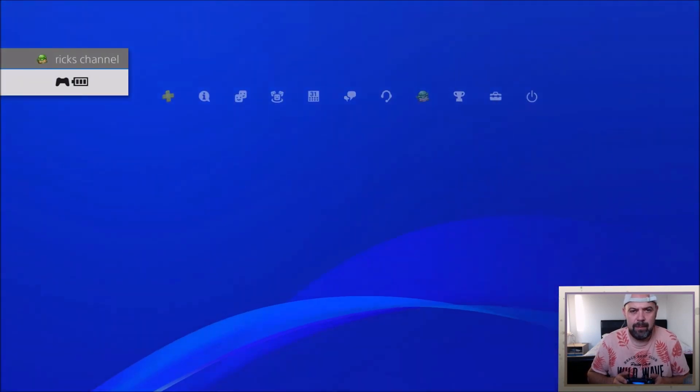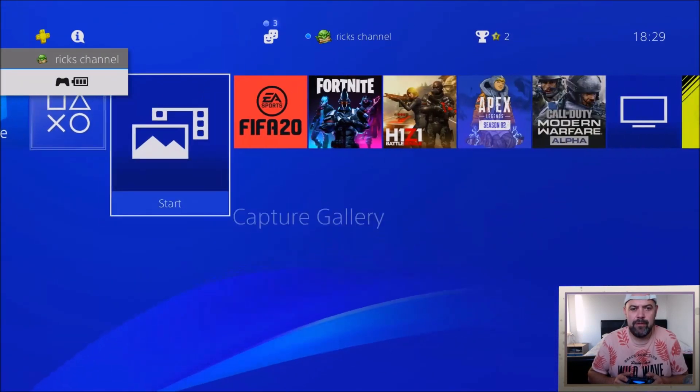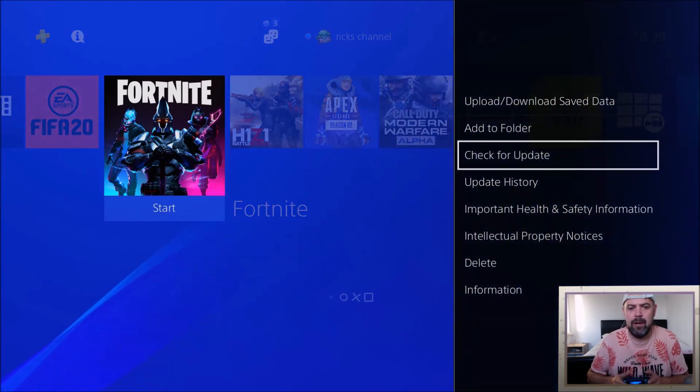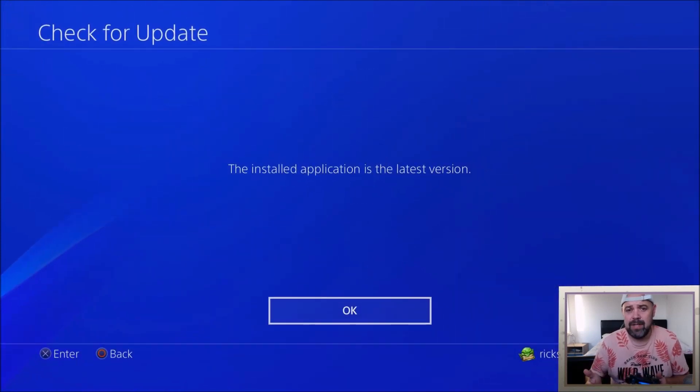Once you're back on the home page, jump over to Fortnite. On your controller press Options, then press Check for Update. Because mine is already updated, yours should say 'Update Fortnite' — go ahead and do that now.